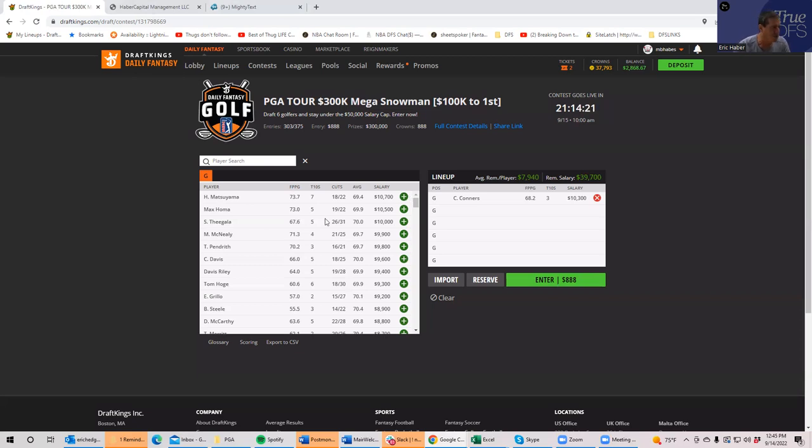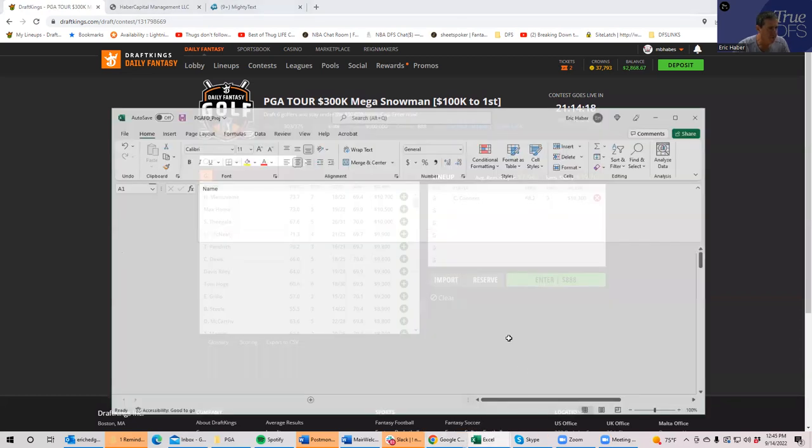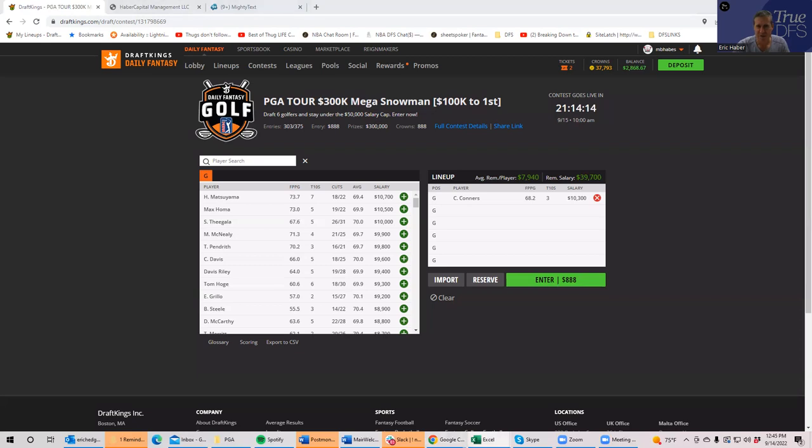Let me look at FanDuel quickly and see if there's anything really different. I see Troy Merit showing up a little higher over there at low ownership, so that's something. FanDuel is kind of stars-and-scrubs, so you are going to play those 11Ks. Troy Merit would be a place you can get some leverage on, and Alex Norin is showing up there as well. Not too much different overall. Good luck on the slate — that's it!